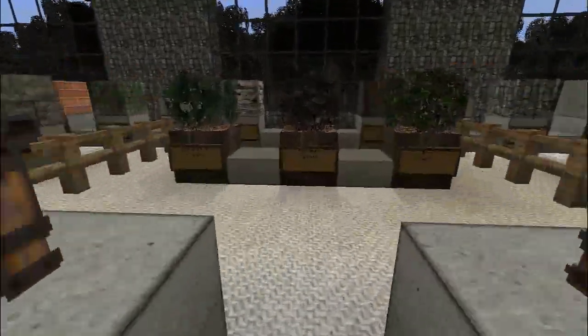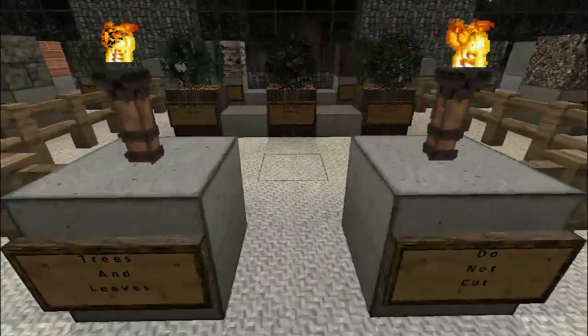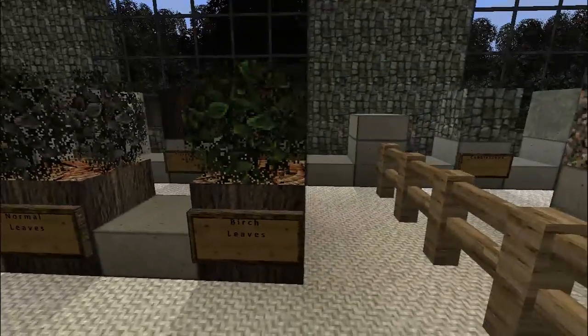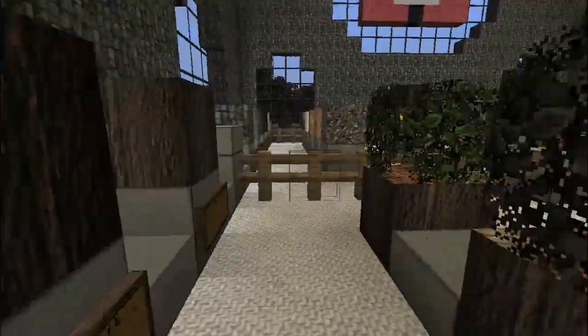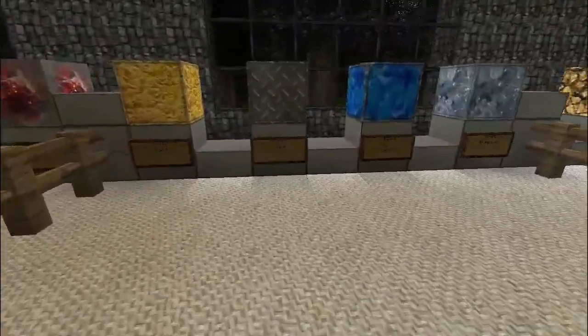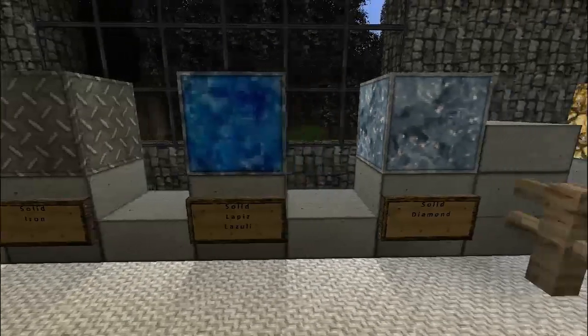Trees and leaves — pine, dark leaves, normal leaves, and birch leaves. Wood: pine, dark wood, and birch wood. Here we go to the solid blocks: gold block, iron block — amazing. Solid lapis and solid diamond. Not sure about the diamond, but the iron — I love it.